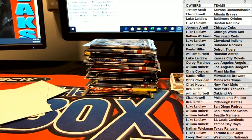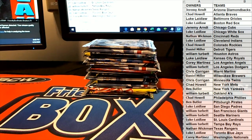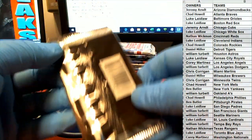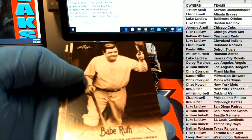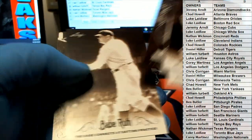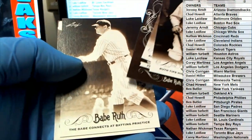All right, there we go. All right, guys. Let's see what we got here. A couple of Pacos. Right there. Ruth cards, Ruth collection.